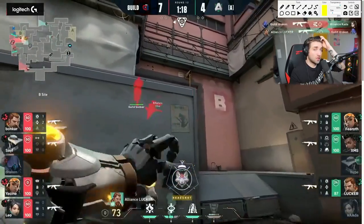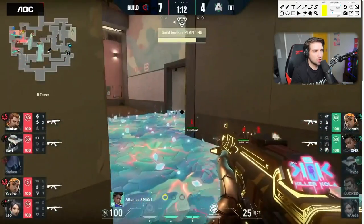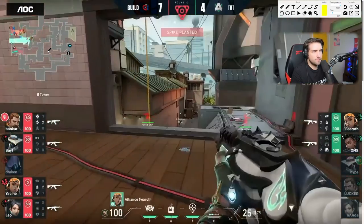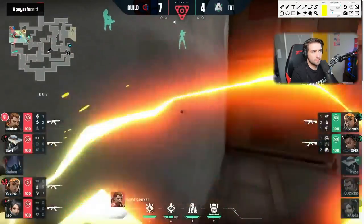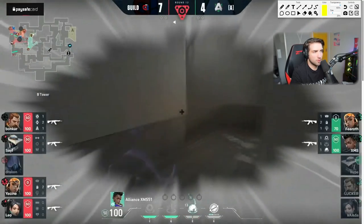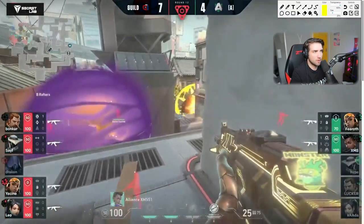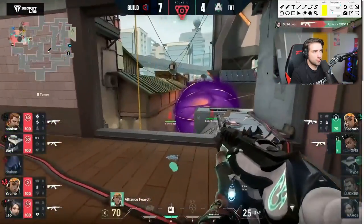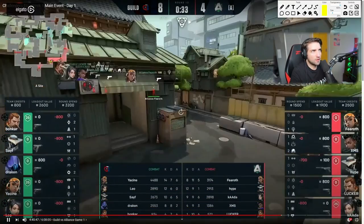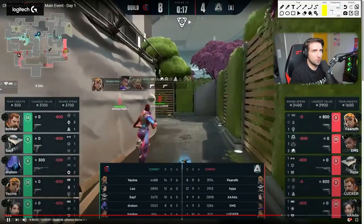Locker should have gone to Heaven B and at least used some utility to stop the pushes. It's a 4v2 — they're getting completely dismantled. Leo so many kills this round. 8-4 on attack — typical Split. No joke, Split is an attack map in my opinion in competitive play.